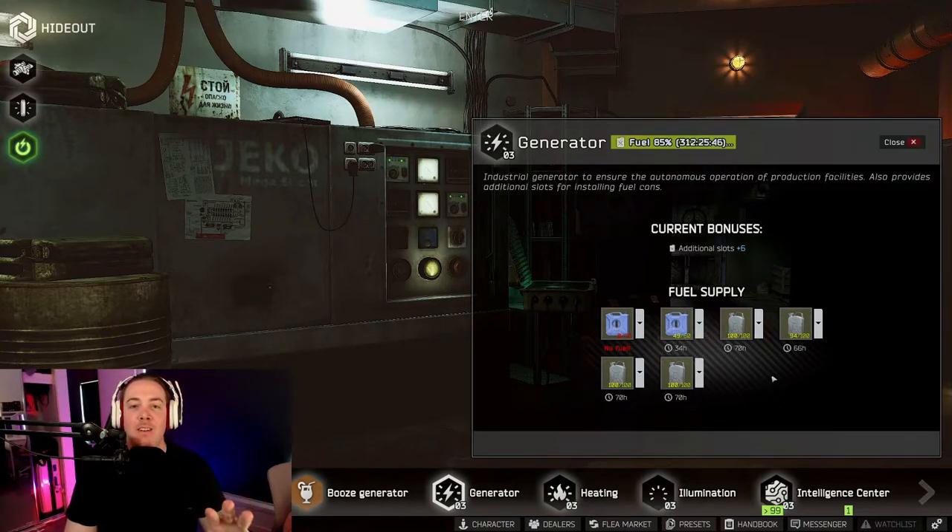If all eight slots are full metal jerry cans, you can have 1,028 hours of generator time — just under 43 days, over a month of continuous generator use without you having to touch it.